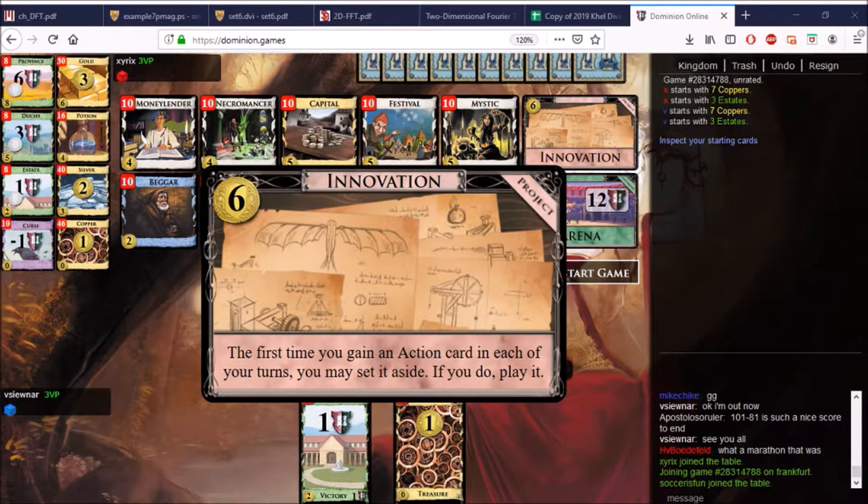Hello everyone, welcome to another episode with Renaissance Cards. This week we're looking at Innovation. The first time you gain an action card in each of your turns, you may set it aside, and if you set it aside, play it. It only works on the first time, and you can play that action card immediately. It costs 6, so you're not going to be buying this early — usually into the middle game — and you have this effect for the rest of the game because it's a project.